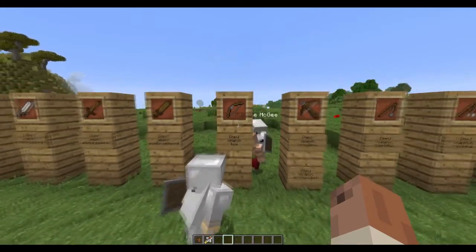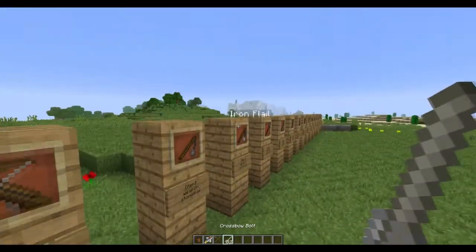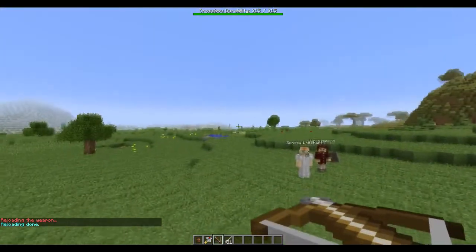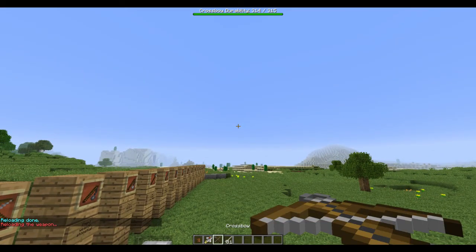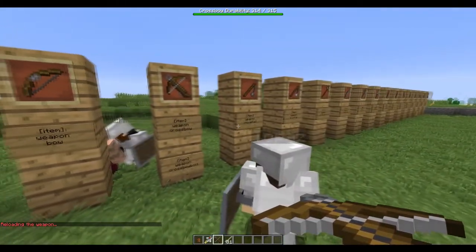Right here we have the bow — it works as your vanilla bow. This is unique: we have a crossbow. I can right-click here, which reloads the weapon. Once the server comes out, we will have a custom sound for the reloading. As you can see, the textures change and now it is a loaded crossbow, and I can shoot it — that does a lot of damage. But the slower reload speed compensates for that.